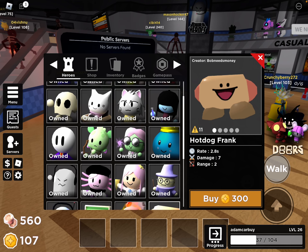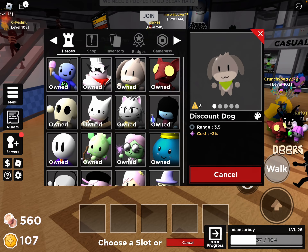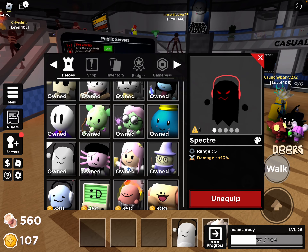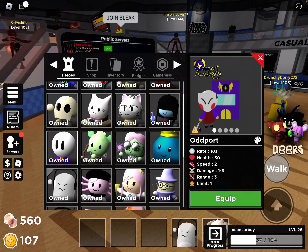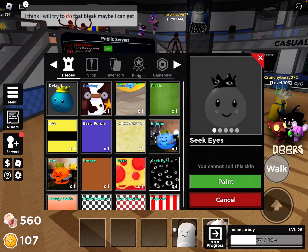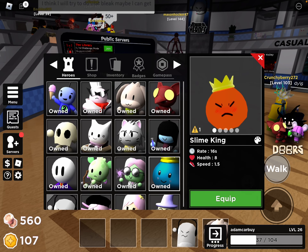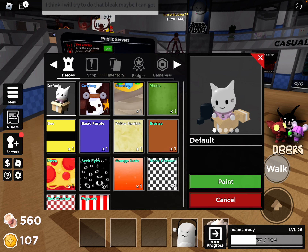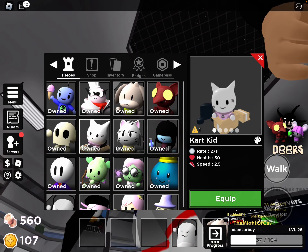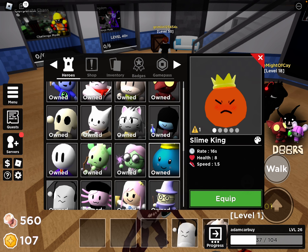Alright, the first tower you're going to want to use, if you have it, is Discount Dog. Put it in the last slot. Spectre goes in the slot before that. Any summoner's nice, but we don't really need them. I'll use Slime King because most of you have it.